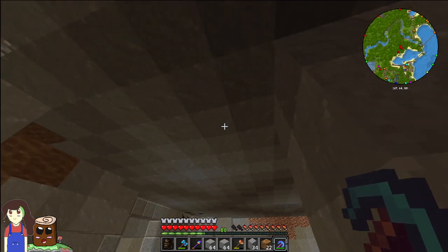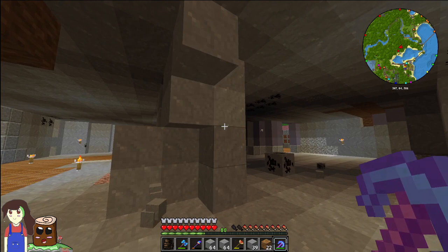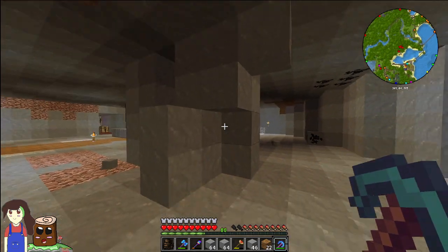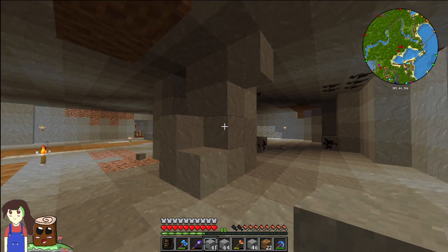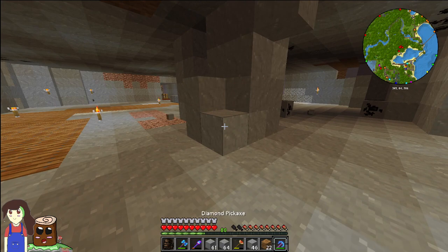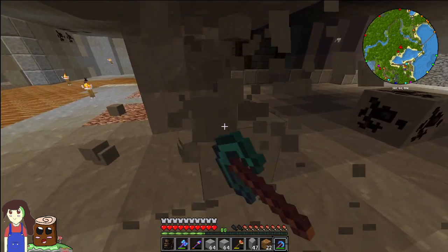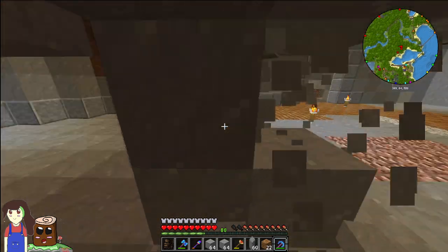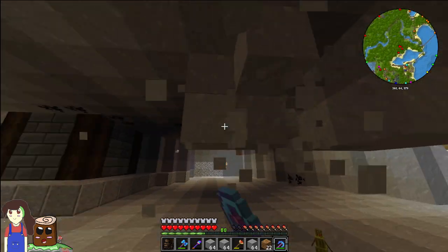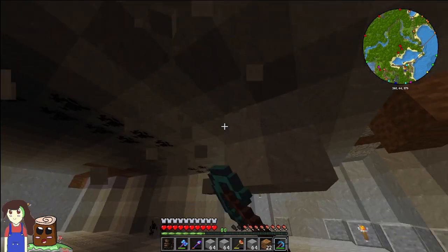Maybe I should put a pillar somewhere around here — that would be cool. There's an idea of extending the roof upwards like a staircase. I like the idea — I'd probably put it somewhere over there. That's not too bad of an idea. I need to remind myself to do like a spiral staircase upwards — I think that'd work out pretty good.